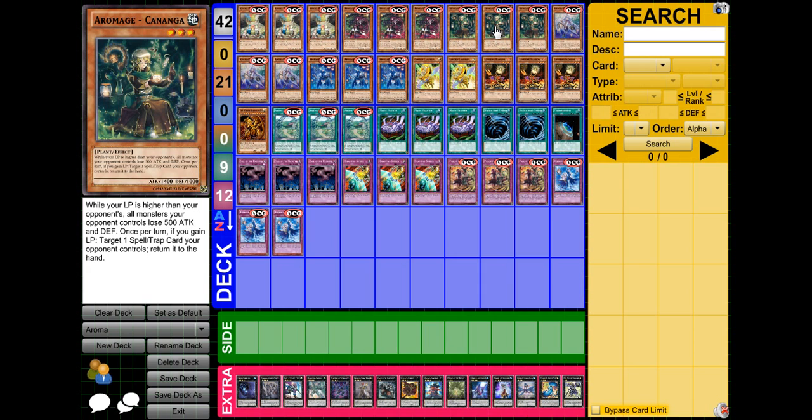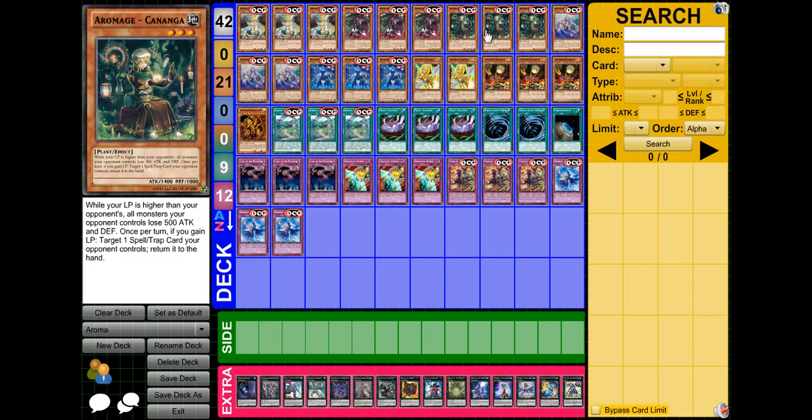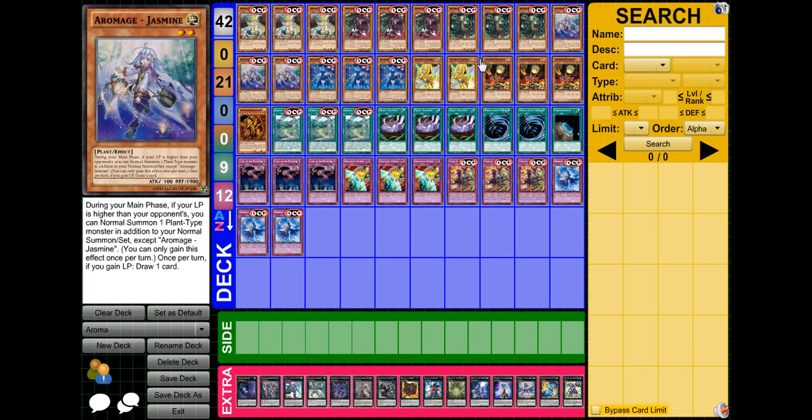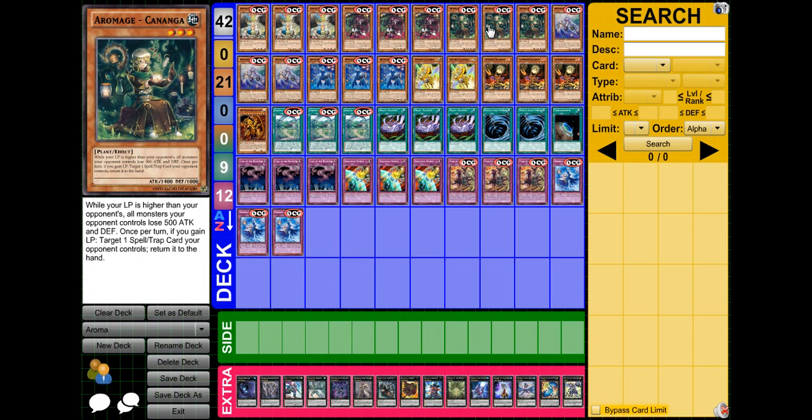I play three Kananga — I have really not figured out how to pronounce her name. I know all of these are named after spices, like jasmine and rosemary. Basically, when your life points are higher than your opponent's, she reduces all of your opponent's monsters' ATK by 500 and also decreases their DEF. And if you gain life points, she bounces a spell or trap card your opponent controls, which is pretty good. I wish it destroyed instead, but then I guess it would be too broken.